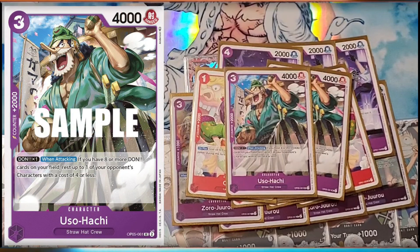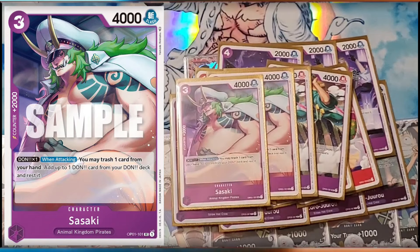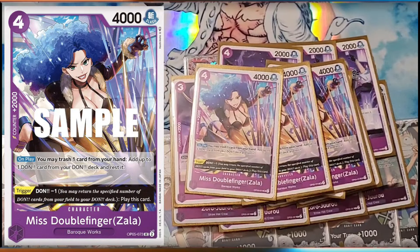If you need rush stuff, Usopp can be useful. If you need ramp — one, attacking for one: trash one, get one, active Dawn. Or the better version now: on play, trash a card to get a Dawn.